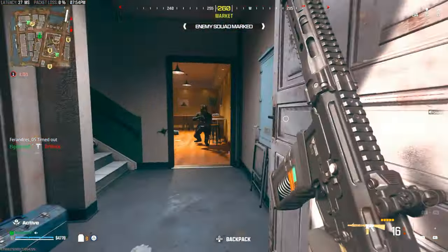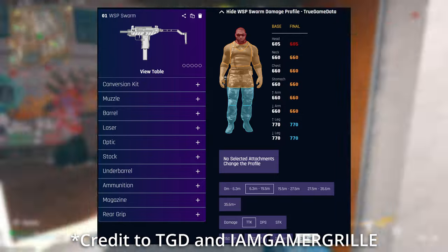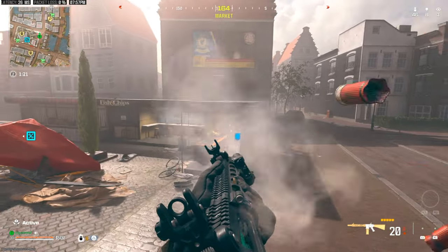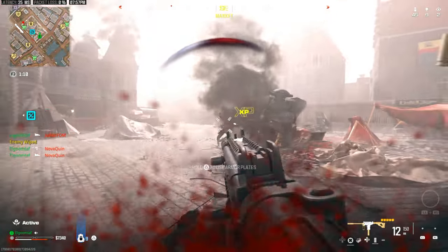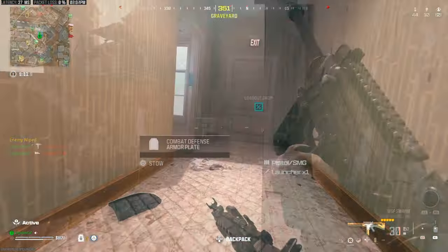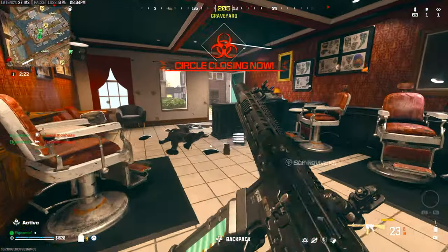The reason that's so great is if you compare it to the WSP Swarm, which is sort of the meta SMG right now — credit to TrueGameData — its TTK out to about 19.5 meters is around 660ms, then goes to about 715, and further to 770. Even at 39 meters, the Riveter with slugs is still performing incredibly solid for a shotgun. Past that it approaches a second, but considering you can challenge that far with a shotgun, it's really impressive.